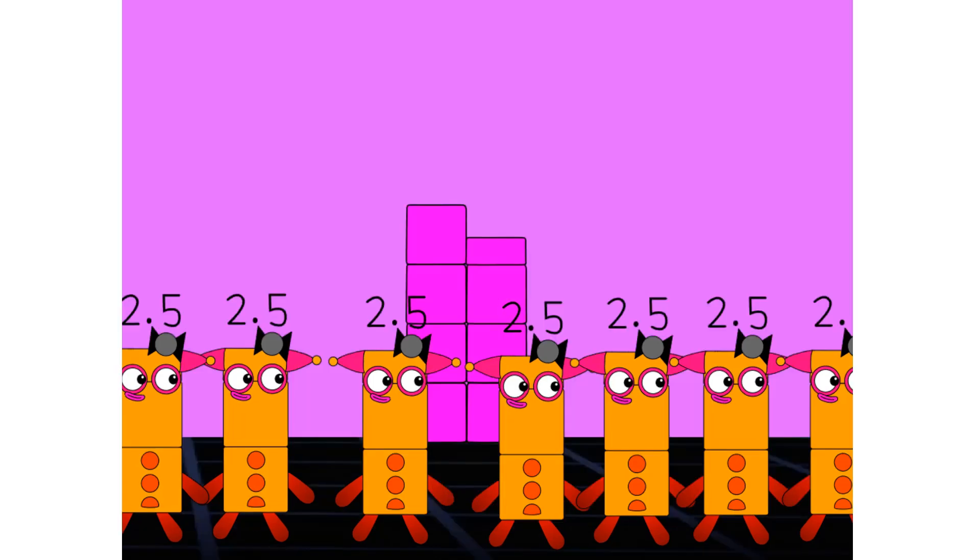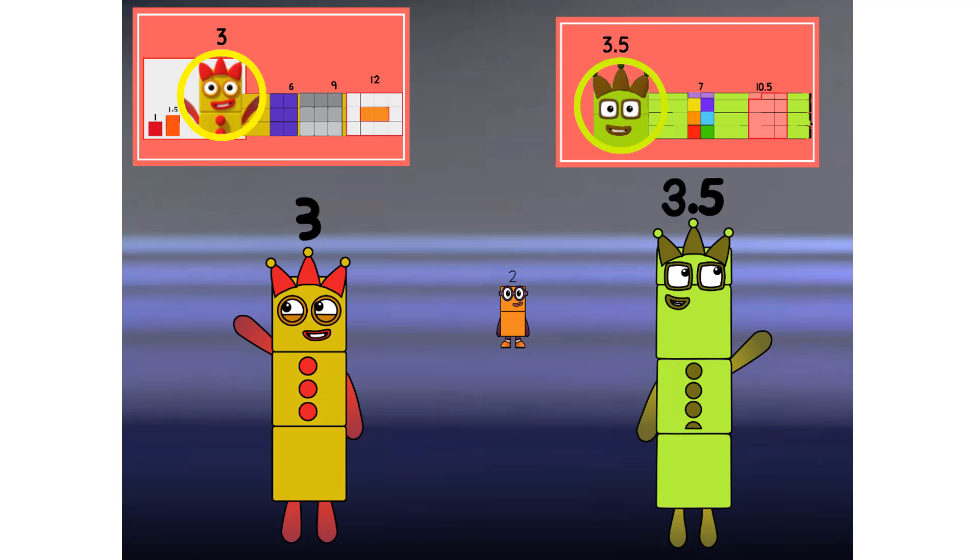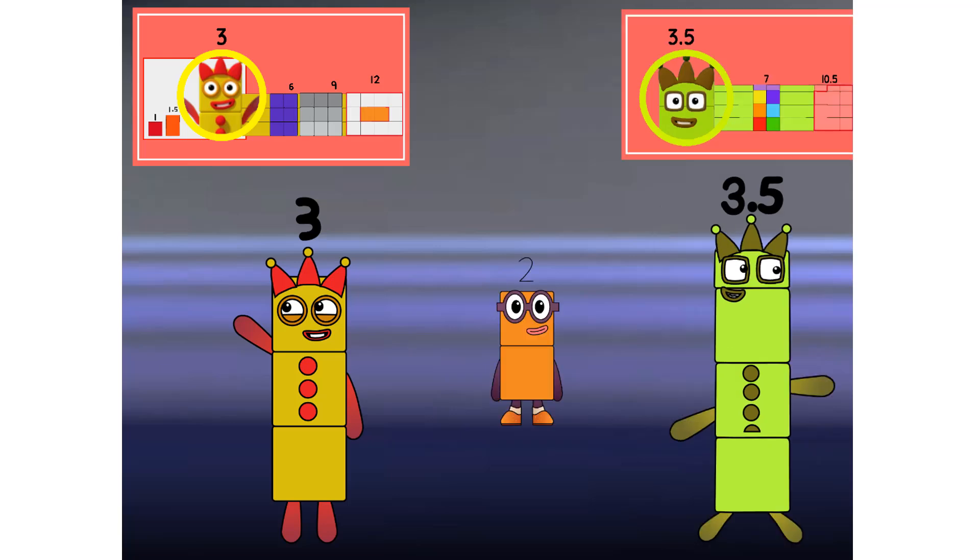They only need Luke, though, to complete the set. Hush, hush. And if Sester is here, 3 and Olive are already in. Lucky, lucky, lucky, lucky.